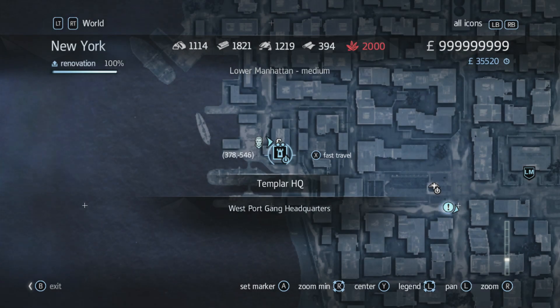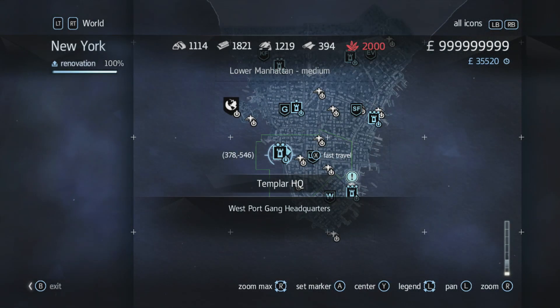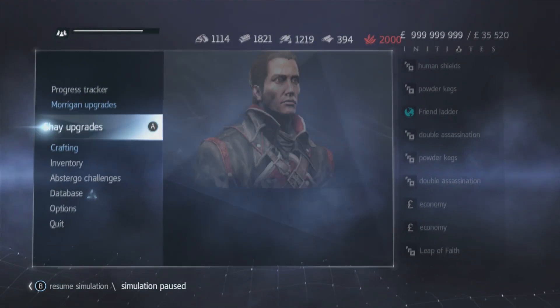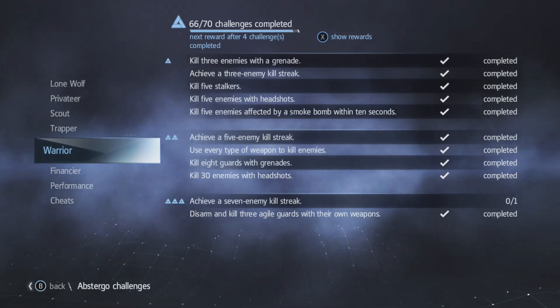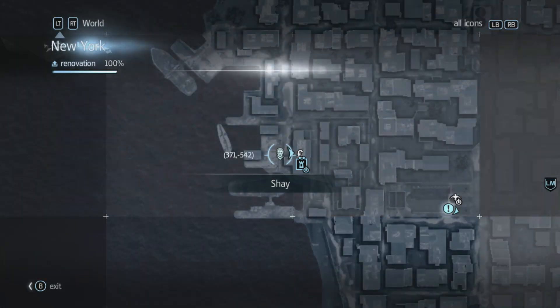Welcome. This is going to be a tutorial on how to get the 7 killstreak in Assassin's Creed Rogue for the challenge. What you want to do is go to that area in New York. The challenge is to just get a 7 enemy killstreak, and the best way to do that is to go to this place in New York.